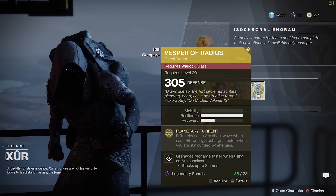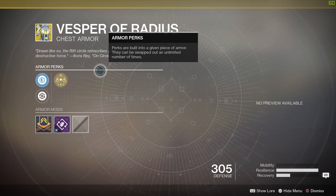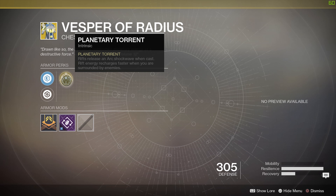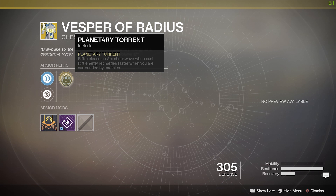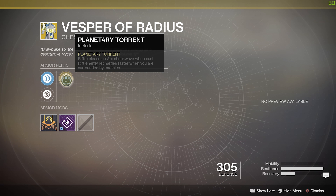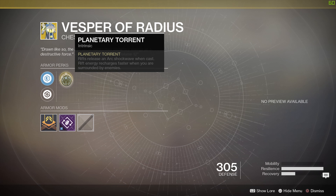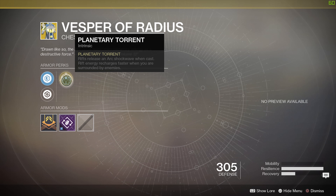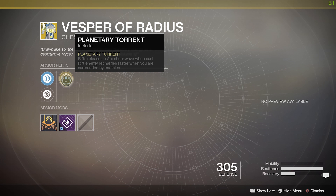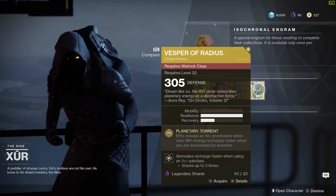The Vesper of Radius is for the Warlock. Planetary Torrent: rifts release an arc shockwave when cast, and rift energy recharges faster when you are surrounded by enemies. This is really good for using Voidwalker bottom skill tree for Devour — use Empowering Rift, proc that rift to hurt enemies and melee enemies as they get inside the rift to get increased melee damage, keep Devour rolling, get that nice explosion, and recharge your rift faster when surrounded.